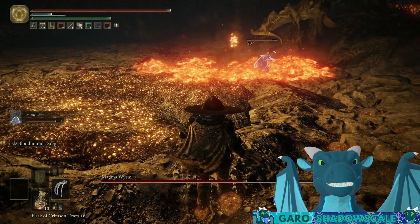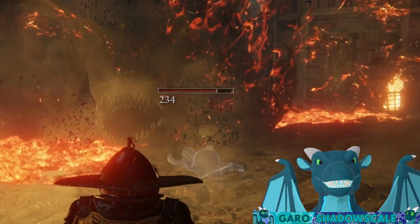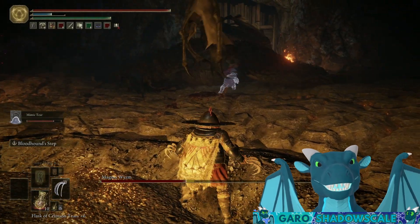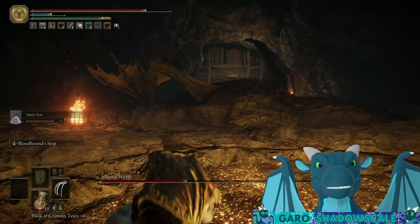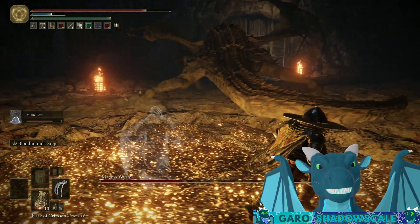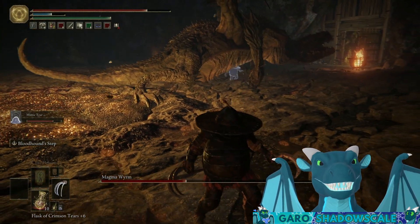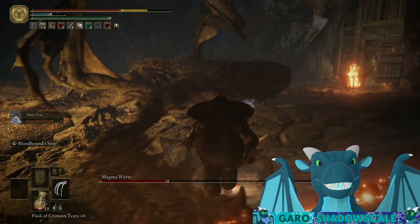Please stop running into the lava like a turp. Sir Fat Claws! Bleed him! And I'm not even doing anything — Sir Fat Claws is doing everything. The mimic tear ashes. Get him! And he can bleed!